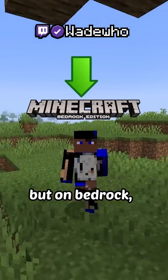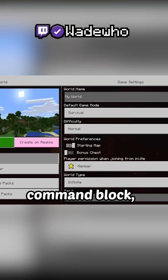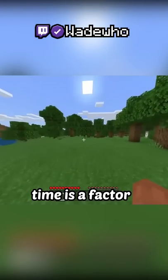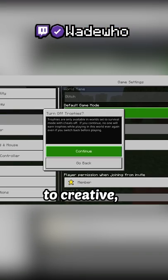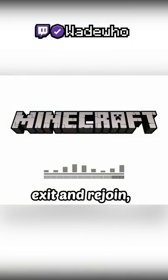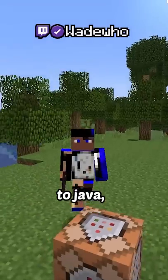Well, not on Java, but on Bedrock there is a glitch that lets you legitimately acquire the command block. It's done by getting a button, and now time is a factor. Change both game modes to creative and type these commands as fast as possible, exit and rejoin, and it's enabled. Now all I have to do is convert the world to Java.